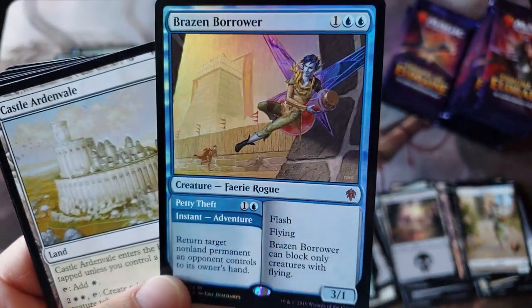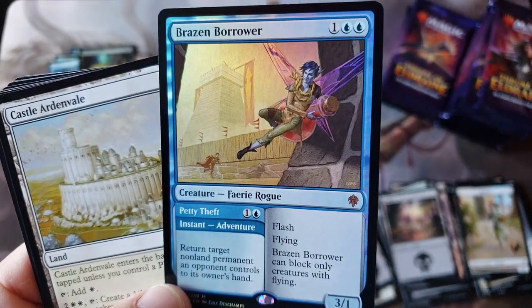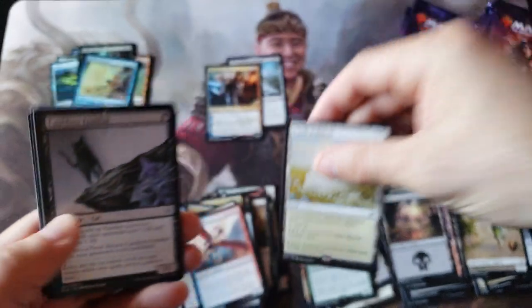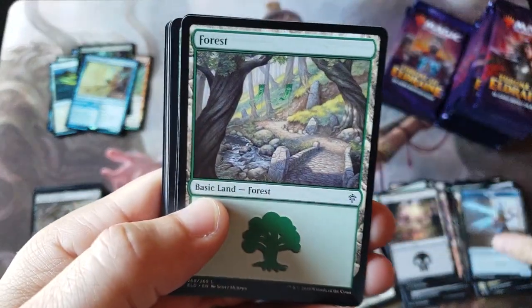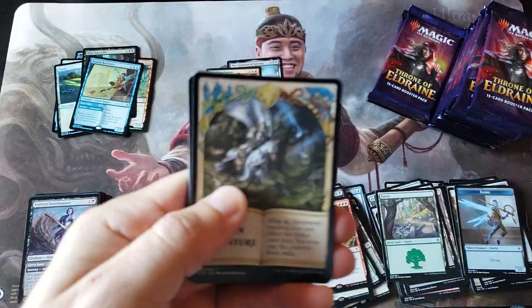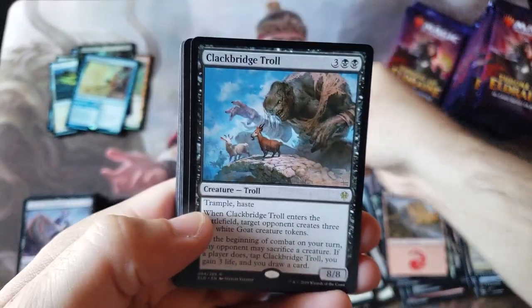It's a foil mythic! Holy smokes - Brazen Borrower foil mythic! Wow, that is really good. I don't know if this is just beginner's luck - Castle Ardenvale - and we're just getting a phenomenal pull rate right now. Jesse, I don't know if everyone's freaking out in the comments like 'Rudy opens his first one and just completely wrecks the system and he has no idea.' That very well could be the case. Coming to see the bobs on a Sunday morning, Rudy the gingerbread man and the clackety bridge troll.